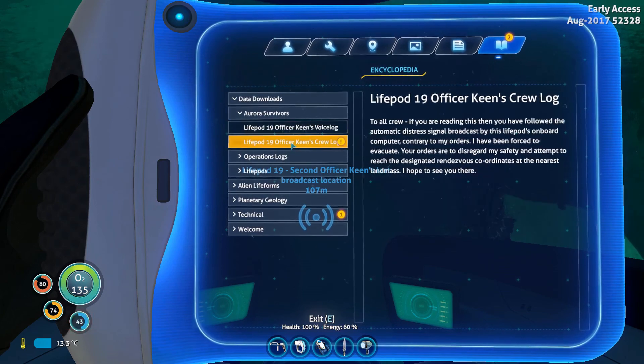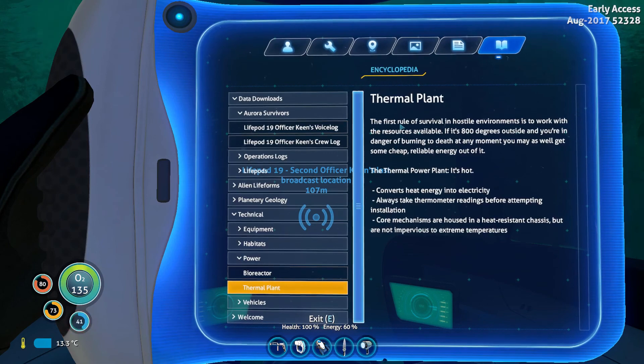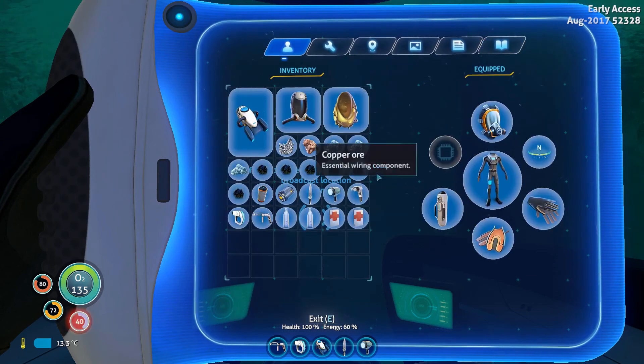I'm attempting control descent — but yeah, we read that one. Okay, the second one: 'To all crew — if you're reading this then you have followed the automatic distress signal broadcast by the life pod's onboard computer. Contrary to my orders, I have been forced to evacuate. Your orders are to disregard my safety and attempt to reach the designated rendezvous coordinates at the nearest landmass. I hope to see you there.' Okay, and technical power — thermal plant. 'The first rule of survival in a hostile environment is to work with the resources available. If it's 800 degrees outside and you're in danger of burning to death at any moment, you may as well get some cheap reliable energy out of it. The thermal plant converts heat energy into electricity. Always take thermometer readings before attempting installation.' Core mechanics are okay, so we need to make like a thermometer of some sort. Did I bring some water? Yeah, I brought some water — good, good.